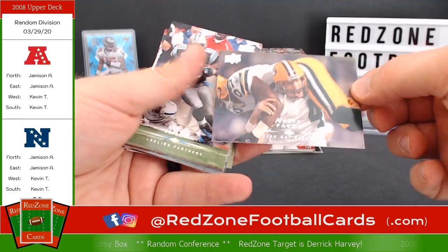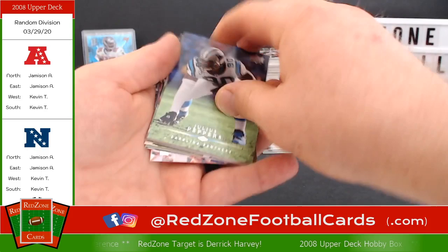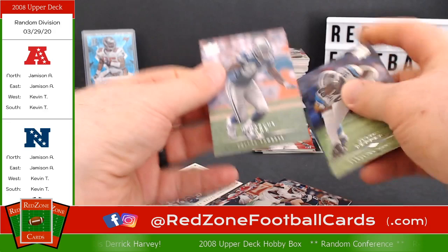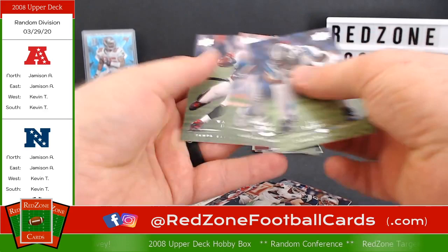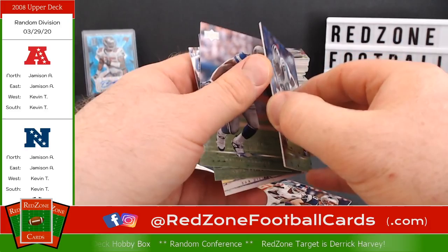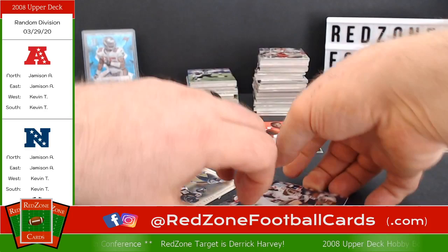Ray Lewis. Oh there's a Brett Favre — look at that card, I remember that, set that to the side, that's a cool looking card. Steve Smith, Julius Peppers. These really don't want to come apart. There's a DeMarcus Ware — these are all base but I still want to see who they are. Antonio Gates on the back. There's a Seminole for you. Antonio Gates and one more hiding behind Julius — Larry Johnson. I remember having him on the fantasy team.